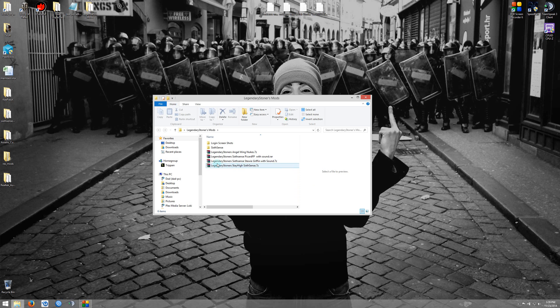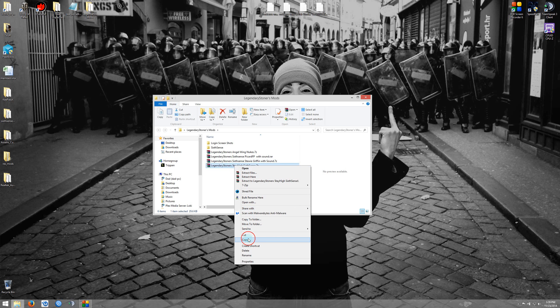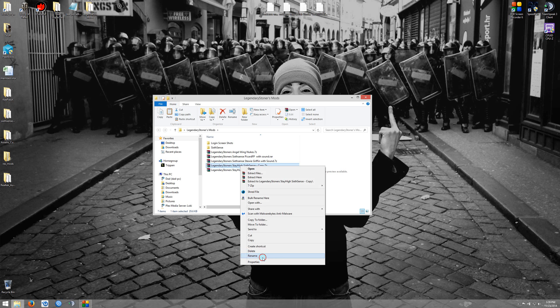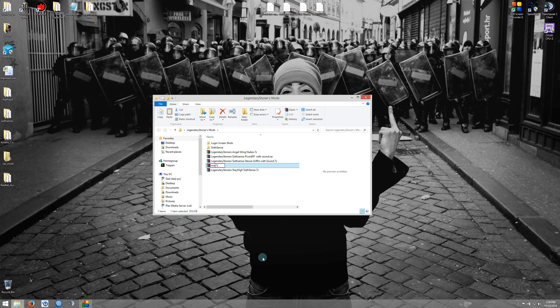What I'm going to do is take an example here — my legendary stoner stay high sixth sense — and I'm going to make a copy of this file. Now this could be any mod that you want to use that's not part of Aslan's custom mods. So what we do is get our file and we're just going to rename it. In this particular case, I'm going to rename mine mod2.7z because I have several mods that are installed for me.